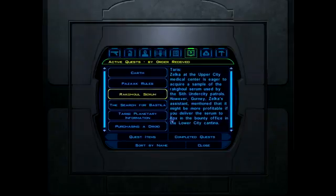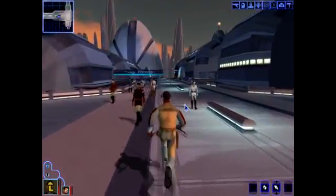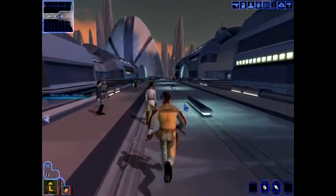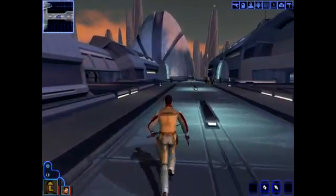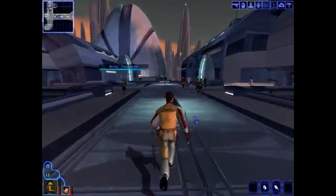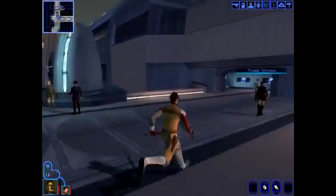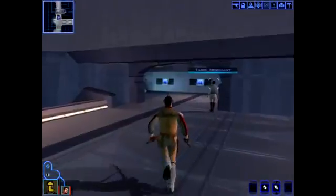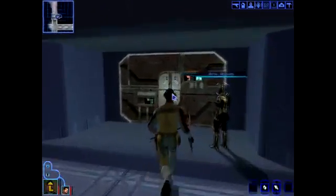Delivering the Serum to Zaxx will lead to bigger profits, while giving it to Zelka in the Upper City may be the more honourable thing to do. To obtain the Serum we have to loot, maybe even kill, Sith Guards. We'll play it by ear and see what happens. Before any of that though, we have to actually find the Undercity, because we haven't yet been there - one step at a time.